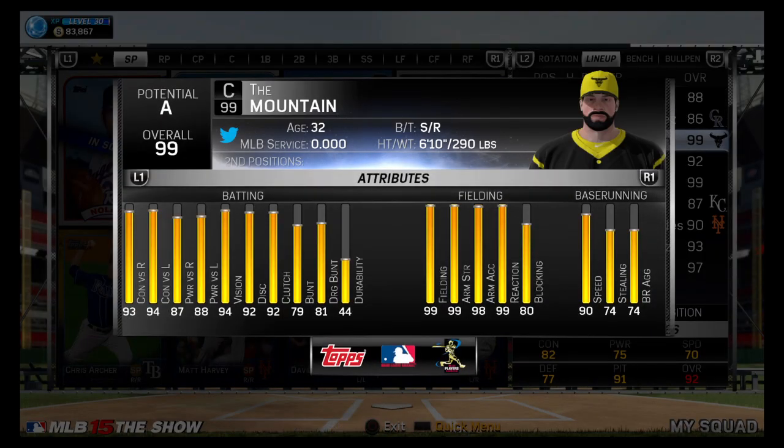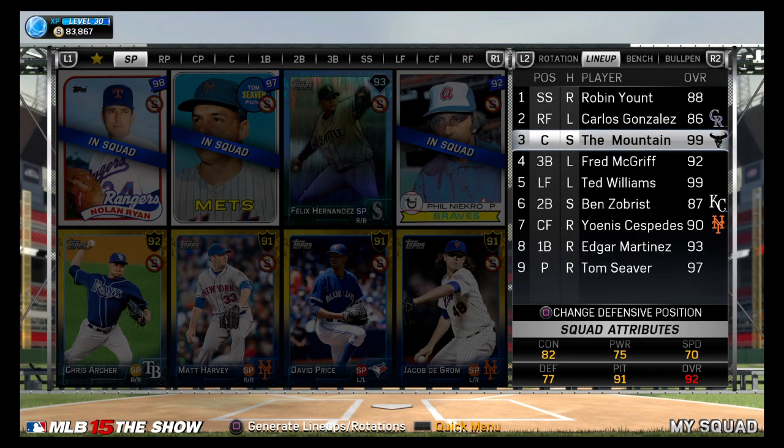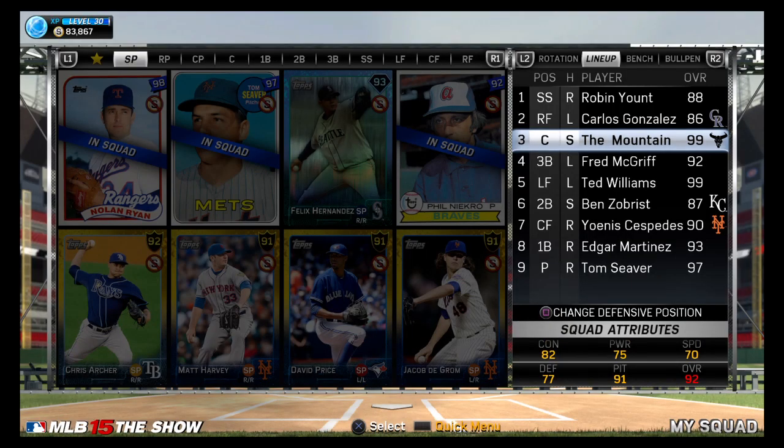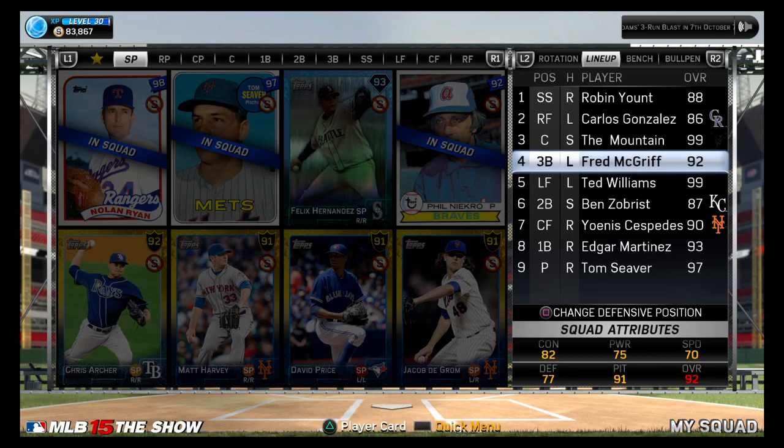We got Mike Created Player — his stats are right there. I'm trying to get him 99 everything, but I don't like wasting cards to train him. He's 6'10", 290 pounds, a big guy. .336 average, 36 RBIs, 7 home runs, and 103 games played. He was a pitcher at one point, but I made him my catcher and switch hitter because I couldn't find a catcher that I liked.